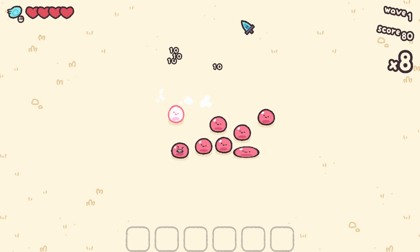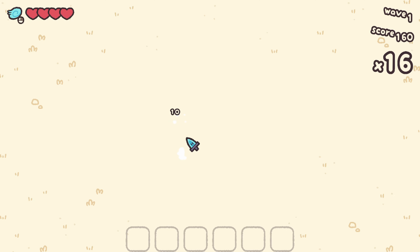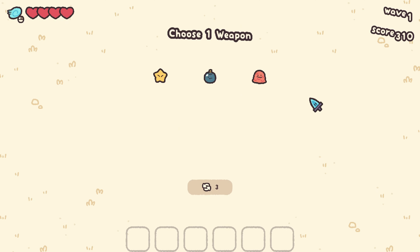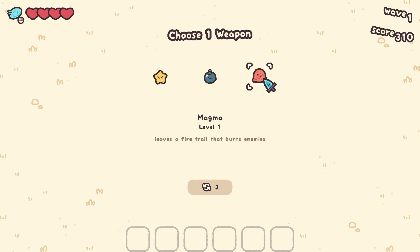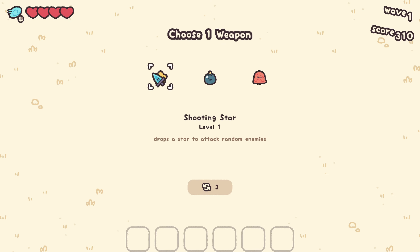So yeah, this is a little wave game — you kill cute little slimes, you get very angry, and you just use your cursor. The song that's playing right now is a very tasty jam. There's a fire trail that burns enemies, a sticky bomb, and drops a star to attack. Right click is my little ability.